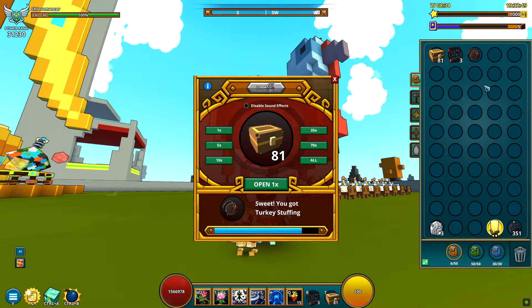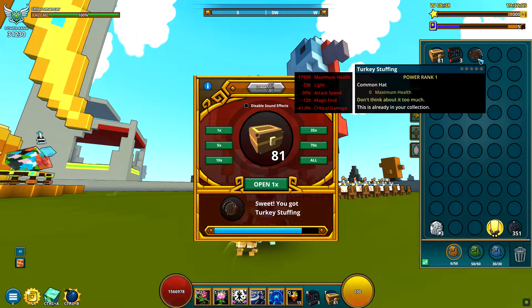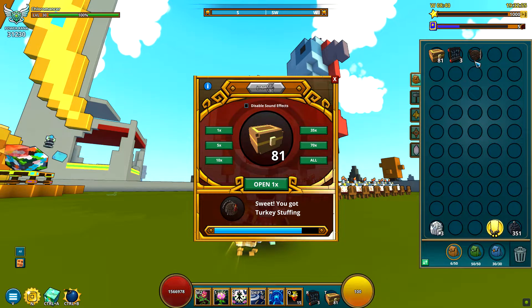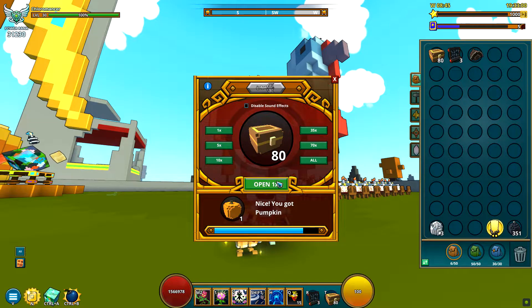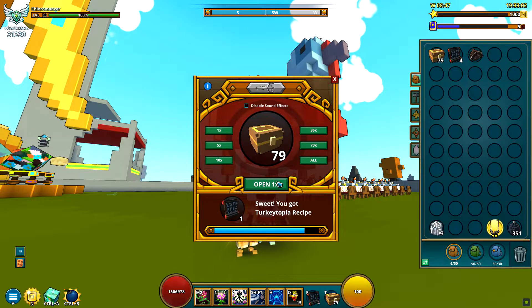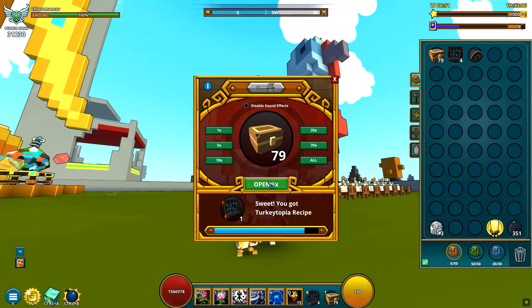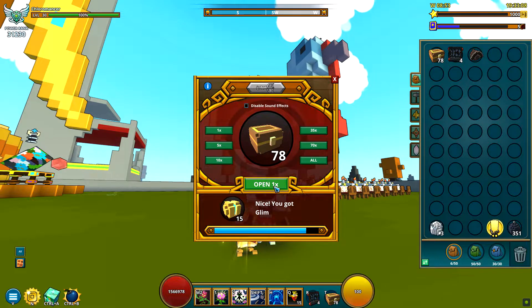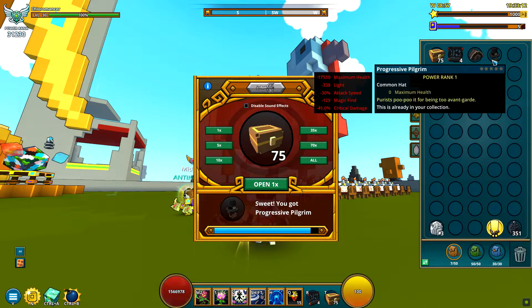Look at this — we got something! It's a hat. Yeah, it looks like a mount, but nope, it's a hat. Lovely. Do I have it? Of course. At least we're getting some recipes, so you can always sell some. Another hat — I believe I don't have this one... nope, I have it. Lovely.